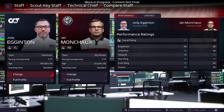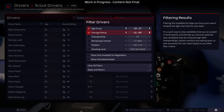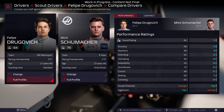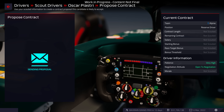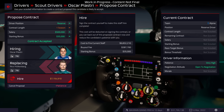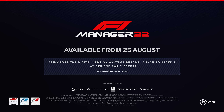These staff will oversee important parts of your team such as car development and the success of practice sessions. The better your staff, the more prepared your team will be to deliver on the track. It's not all about hiring talent with the highest ratings though. Younger drivers and staff will often have lower skill levels initially but much more scope to improve over time. Will you splash the cash on star signings or recruit a young team built for long-term success? These are the critical decisions you must make to craft a formidable team in F1 Manager 2022.